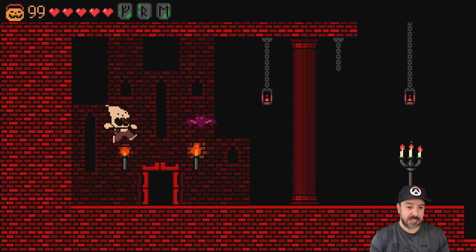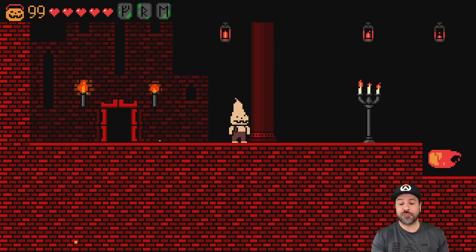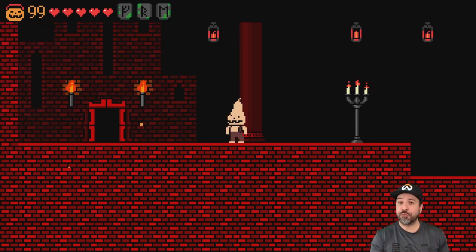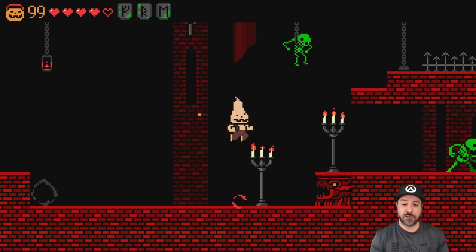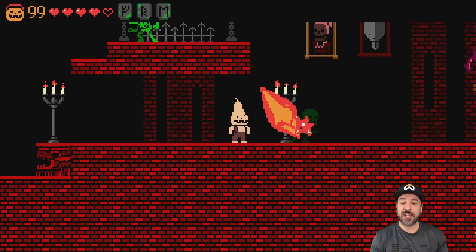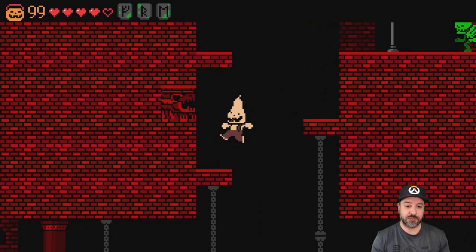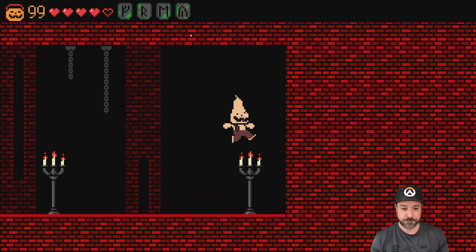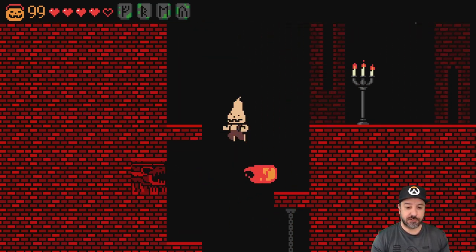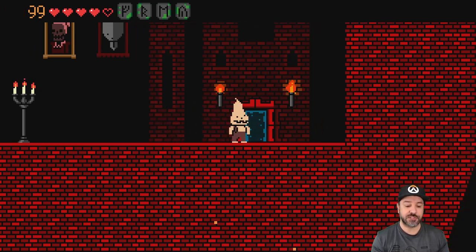There's even an option to play with only one HP - that is the ultimate challenge. I've finished the game with 99 lives and also with the traditional two lives, which is very doable after a couple of runs. The one HP run is what I plan to do next. Finding the secret hidden spots isn't that difficult if you take the time to work your way through the stages - another reason why I suggest the 99 lives option first.